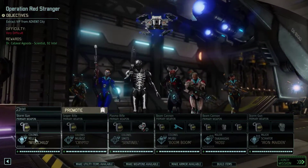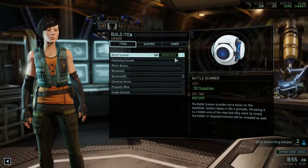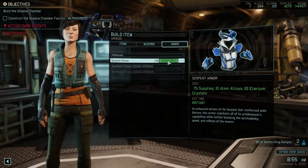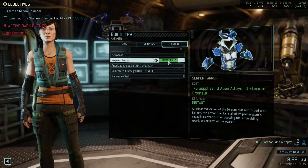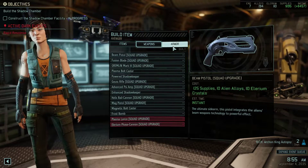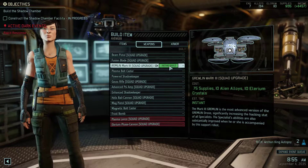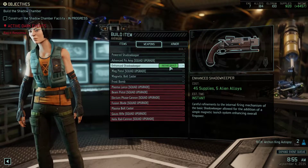Jane — let's take a look at that armor. Rage Armor Instant Build: 75 supplies, 15 alien alloys, 5 lyrium crystals. Serpent Armor: 75 supplies, 10 alien alloys, 10 lyrium crystals — build time instant. Let's do that. Gremlin Mark III squad upgrade: 75 supplies, 10 alien alloys, 10 lyrium crystals. Yes please.